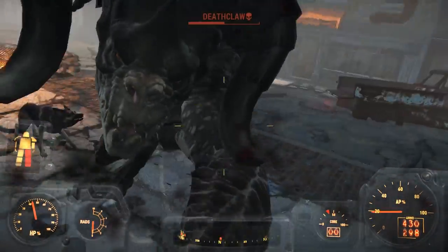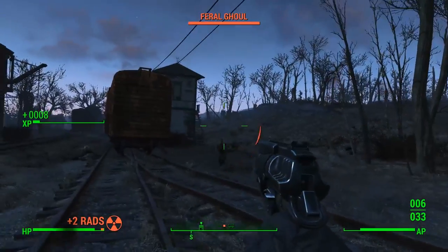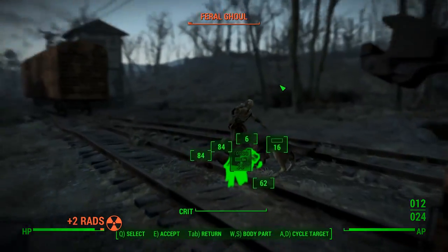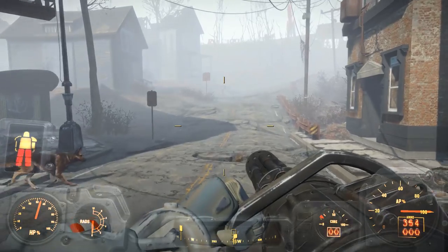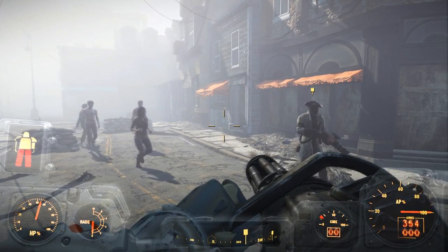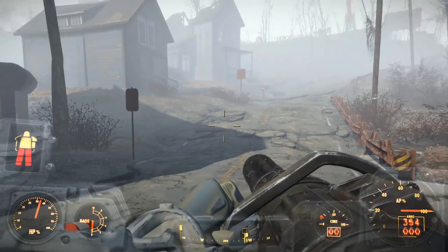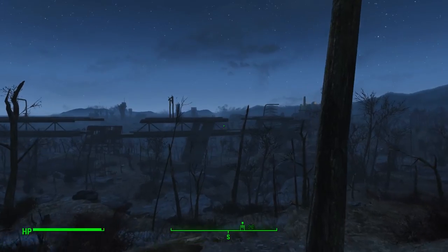A few notes on the technical demands of Fallout 4. Fallout 4 is built on an updated version of the Creation Engine, developed by Bethesda and originally powering Elder Scrolls V: Skyrim back in 2011. The engine has received significant upgrades since Skyrim, including physics-based shading, which makes Fallout 4 look better, but the visual quality still doesn't quite match the nicest looking games that came out this year. Despite that, the game does boast nice visuals, and it is tough on hardware.